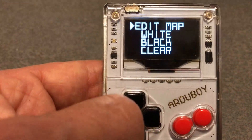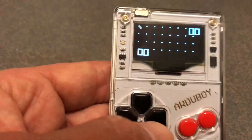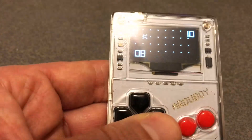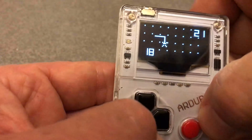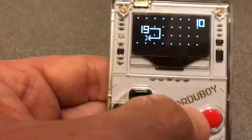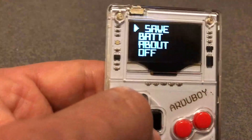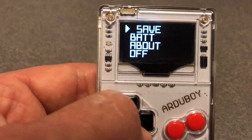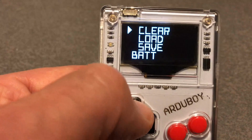Another feature is the map editor, where you can draw your own map — like this. There is a cursor and I can draw white walls. I can save this map to one of nine slots to the EEPROM, or load them, or clear the map totally.